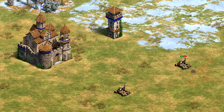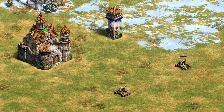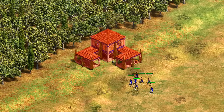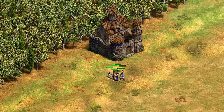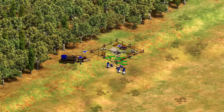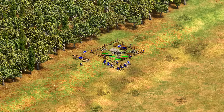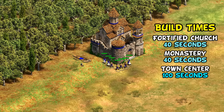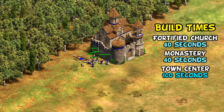That's one case where a defensive tower has a very significant advantage. A couple of other points: the fortified church is much cheaper than a town center at just 200 wood versus 275 wood and 100 stone. It's a 3x3 building instead of a 4x4 tile building, which makes it much easier to place on rugged terrain where it would be hard to fit a town center but you want a bit of defense. They also have the same build time as a monastery at just 40 seconds, compared to the town center's 100.